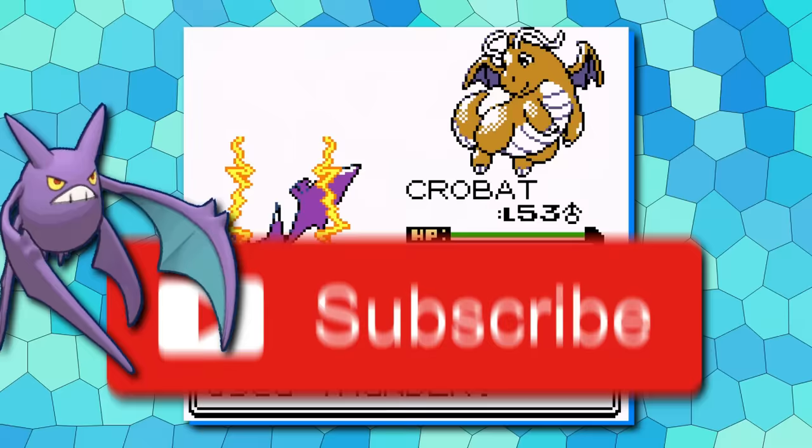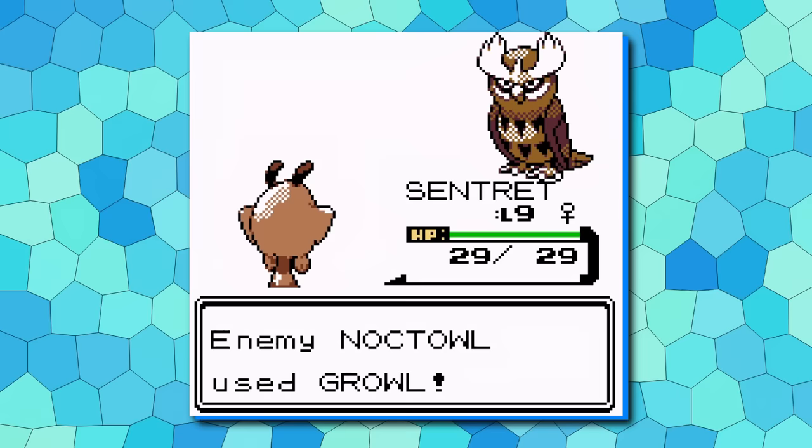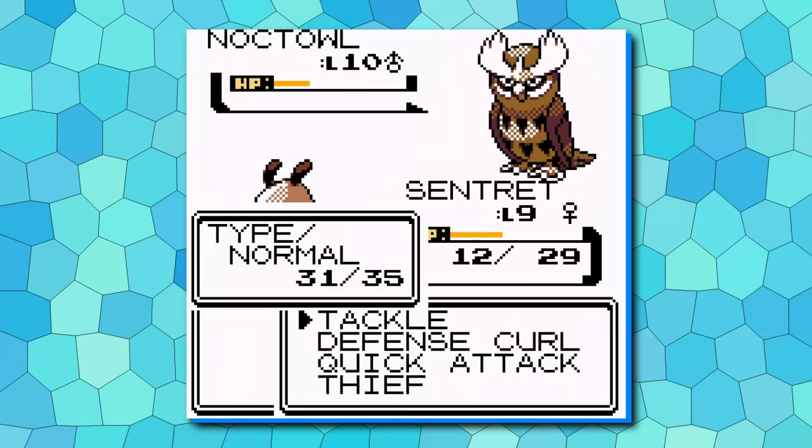Number eight: Sentret. Just because a Pokemon isn't a great long-term investment doesn't mean it can't provide major benefit for your run, and Sentret is a great example of this. Sentret now learns Thief at level nine, which comes right in time for your first gym leader. Noctowl's bulk and ability to reduce accuracy can delay your win, but getting off a quick Thief not only shortens the fight but also allows Sentret to heal and deal more damage.